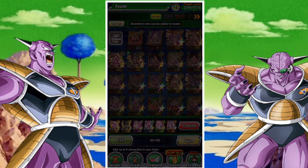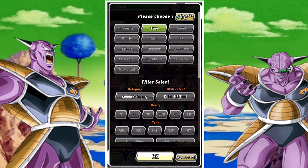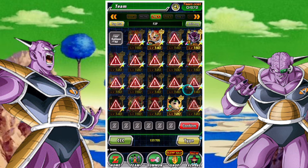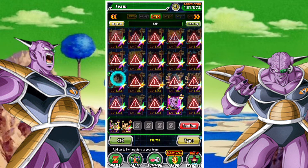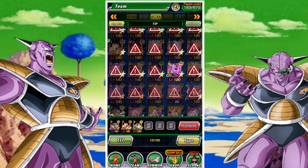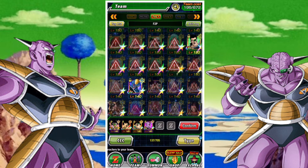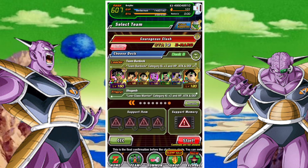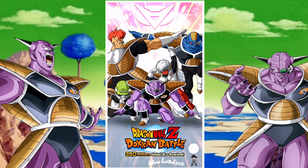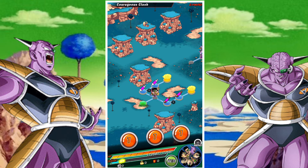We'll build our team out the same standard as before — take LR Bardock as lead, fill up with the appropriate team Bardock members, and slot in Captain Ginyu. Because Captain Ginyu is an INT type, you could drop out Tora and put in Fasha or anything else. It really doesn't matter too much. You shouldn't have too many difficulties with this stage.